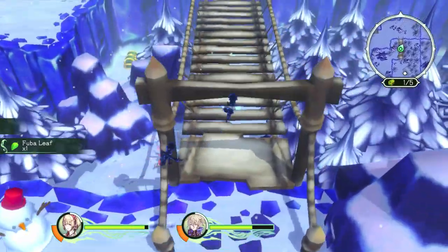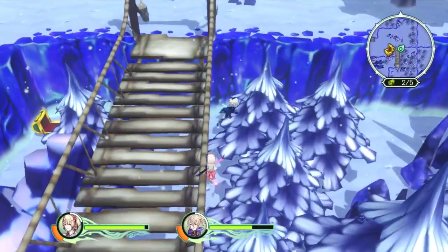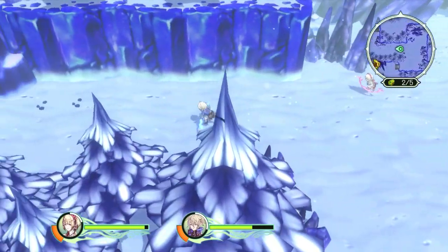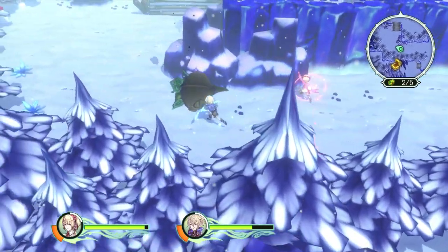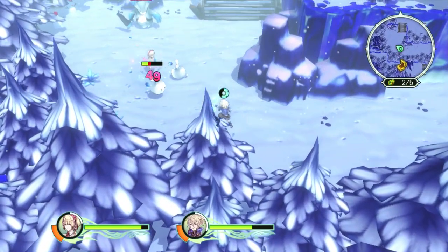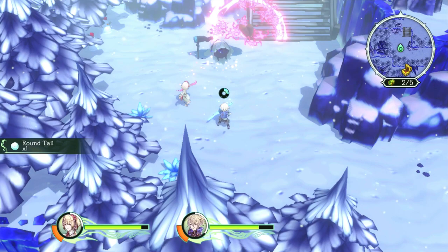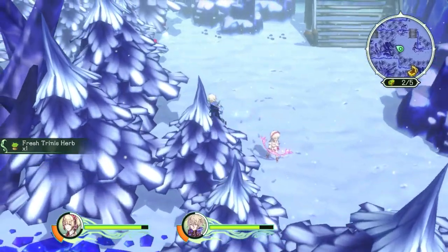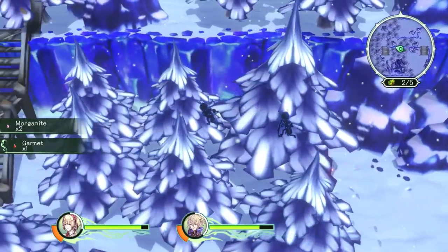We're going to go that way first. Here's a treasure — Poison Defense 1. I see a snowman up there. Now we have to go this way; there's still three treasures to go. Be very careful about those magic spells. I imagine that would do a lot of damage because it's a very slow casting spell. Usually if it takes forever to cast, it'll probably do more damage.